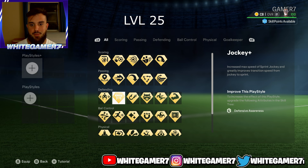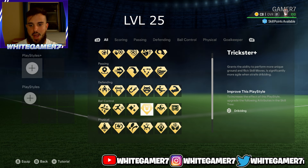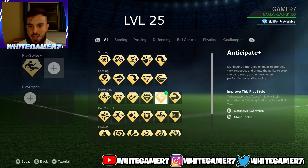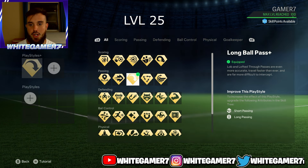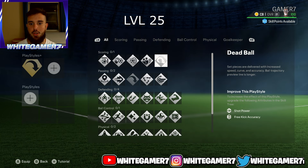For your play style plus, you're only going to have two unlocked at level 25. You're going to have the slide tackle plus and the first touch plus — go with those. But as soon as you hit level 26, listen carefully: go with the long ball pass plus. This one's very good, so remember — at level 26, switch to the long ball pass plus.